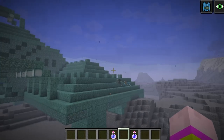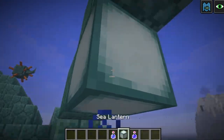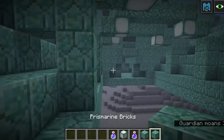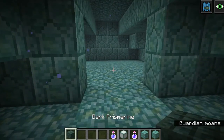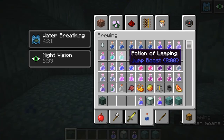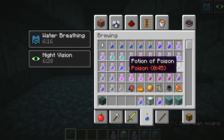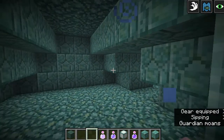This is why I'm showing you the seed. Night vision is the best thing ever — it might be a little laggy. We've got a guardian temple, so you've got all your little prismarine blocks, sea lanterns, and dark prismarine.